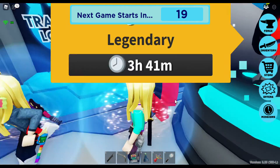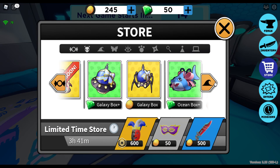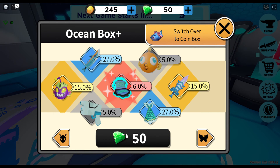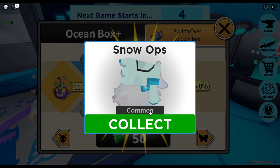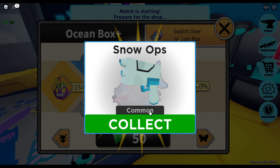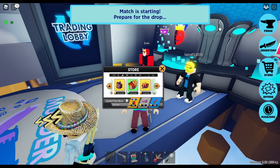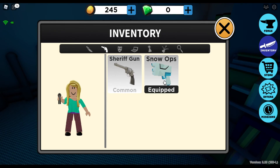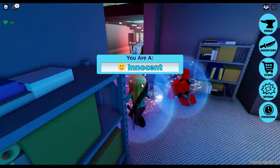We can actually get another box — a higher value one, which is nice. Let's get this ocean box and see what we get. This is very annoying: when you use your gems to get a higher value box and you get a common from it — although it is a better gun, so I guess it's kind of useful. But seriously, that is very annoying.